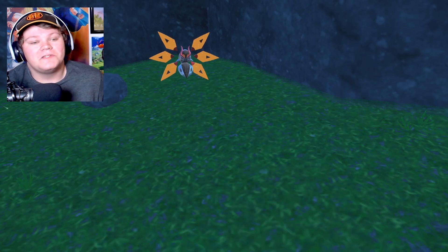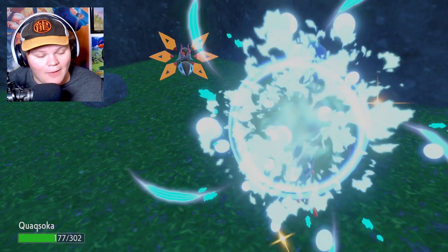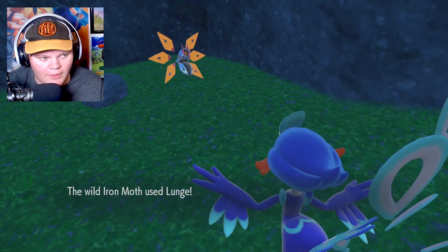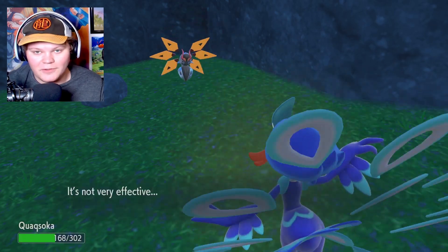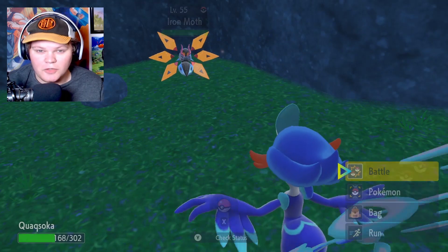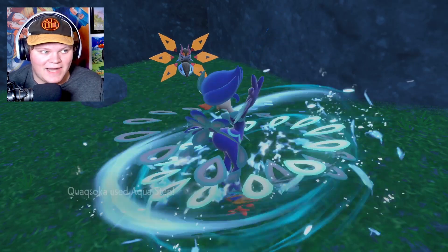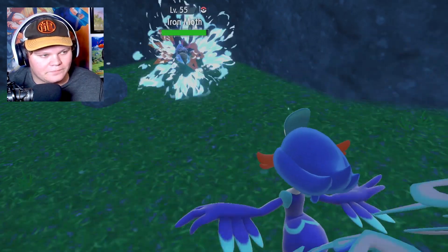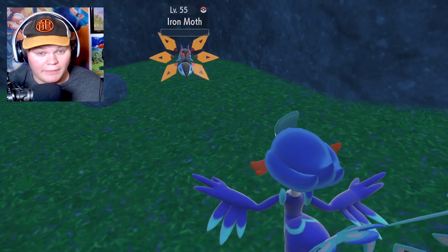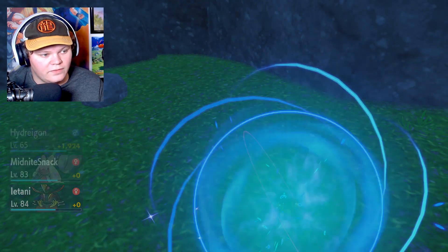I don't know what you get. I don't know if there's even a Shiny Charm — my assumption is that there is, but I'm excited to see. I assume we'll have to go talk to Jacq at the school, the school that I'd never go to, but I've just been grinding out levels on these Paradox Pokémon. An easier way would probably be raids with friends once the game is actually out. I'm recording this when the game isn't out, so doing raids to get XP Candies would probably be the way to go. Let's see if our Pupitar will evolve here.